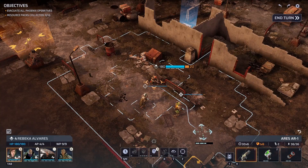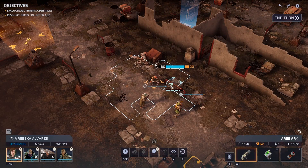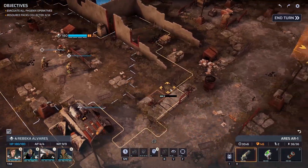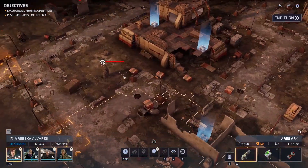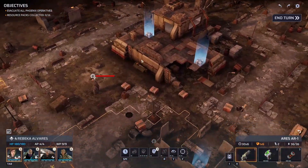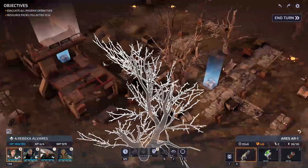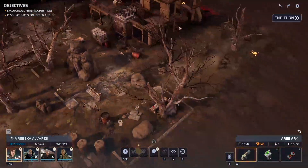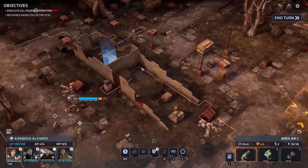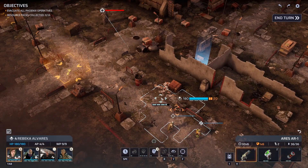Welcome back everybody, we are now in episode 13a - this is the scavenger run for episode 13. We've got a mind fragger and one, two, three, four, five crates all on one side of the map, plus a sixth crate kind of in the middle. That means we only have half the map to cover, and I'm liking how this is looking already.